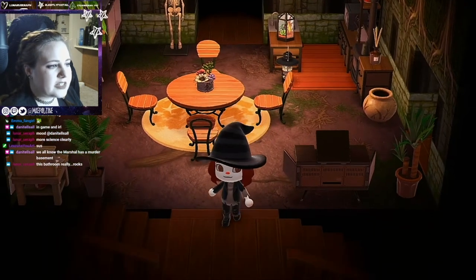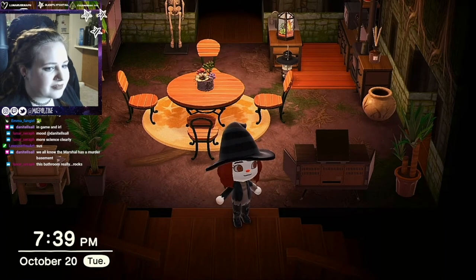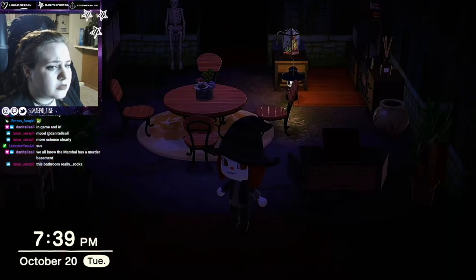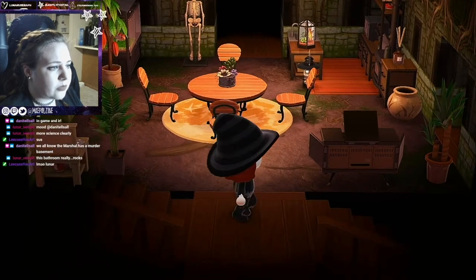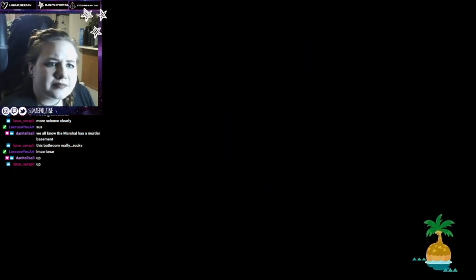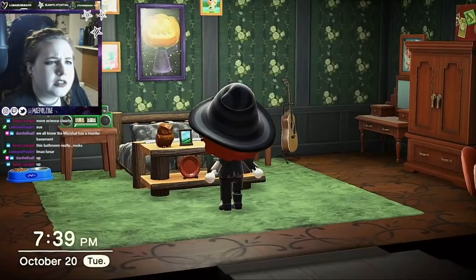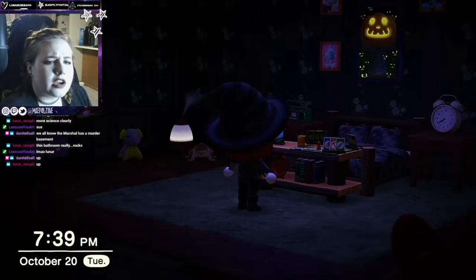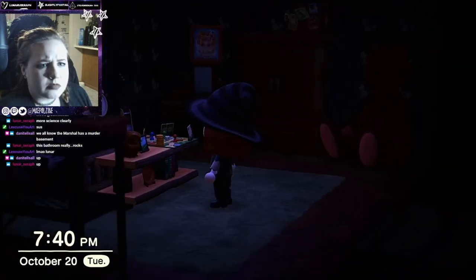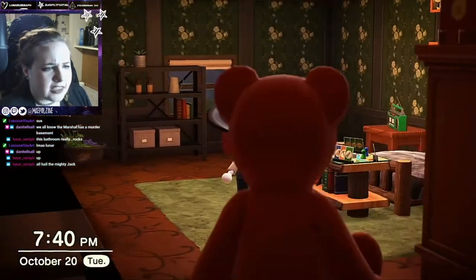Shall we start upstairs or downstairs in our investigation? I'll let you guys choose which way we go - up or down. Up - all right, upstairs we go. It appears to just be a bedroom and oh look, there's a painting of Jack on the wall, as well as Sky, Marshall, and Bow. And the snapping turtle - all hail the mighty Jack.